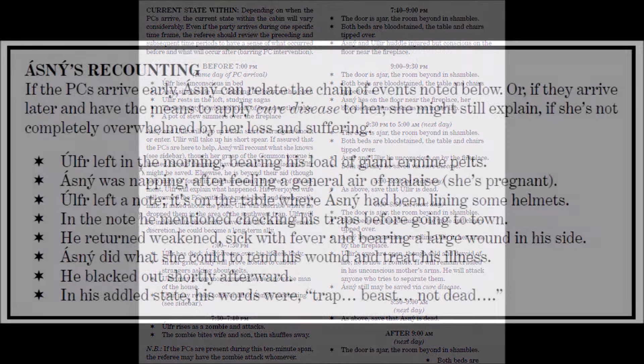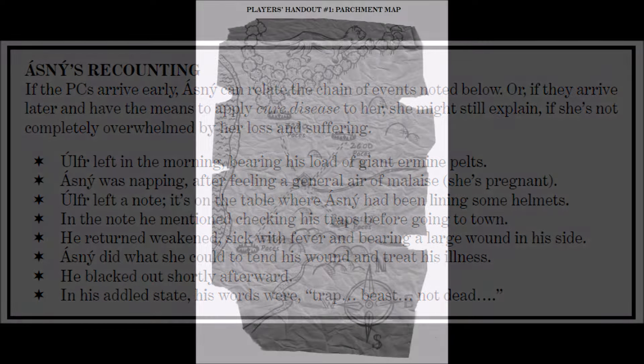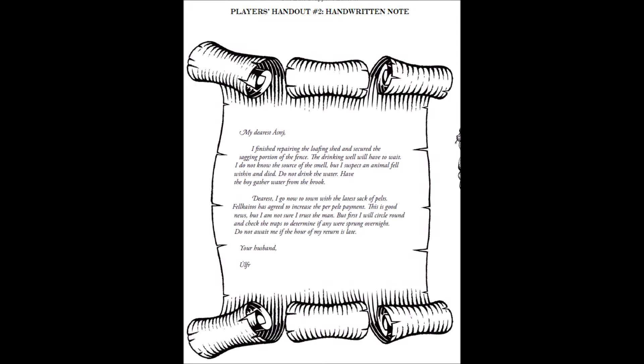If they are lucky, they can learn from Astney what happened and perhaps deal with Uluf — either curing him or putting him down before he infects his family. Tracing back Uluf's steps, possibly using a map they discover at the cabin, they can attempt to track down the dropped pelts by searching the four traps he set. But by that time, the warlock Fracky will have found the dropped pelts and taken them to the cave where the renegade Kraken priest Eric digs with his zombies and henchmen for lost pirate treasure. If the PCs delay too long, the entire family will have turned to zombies, but a letter from Uluf found in the cabin might clue them in on their next steps.